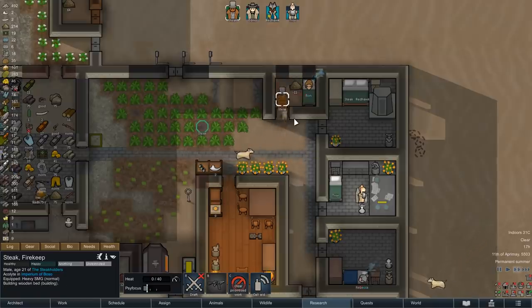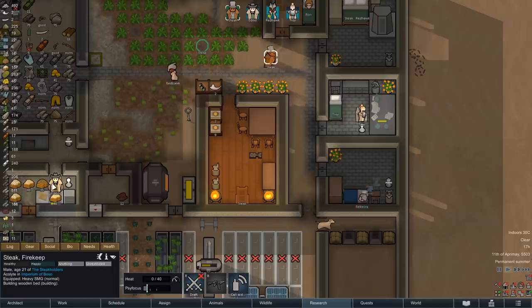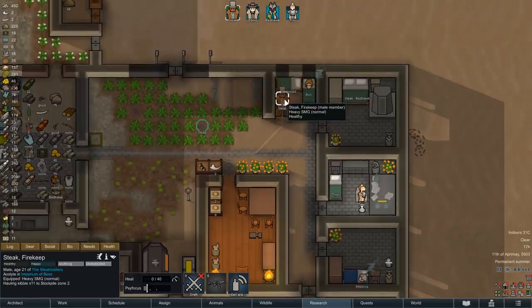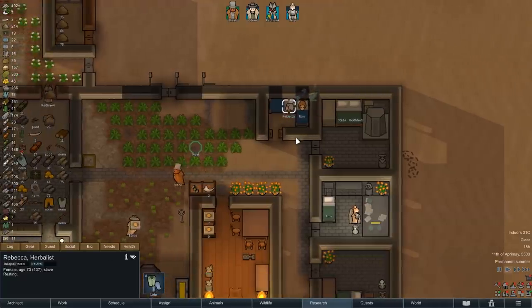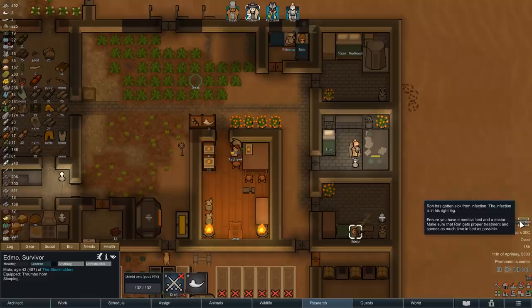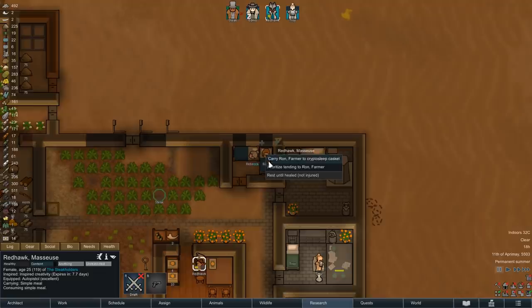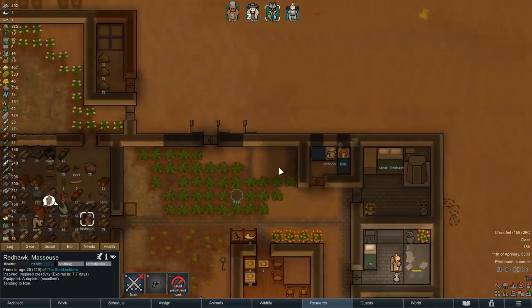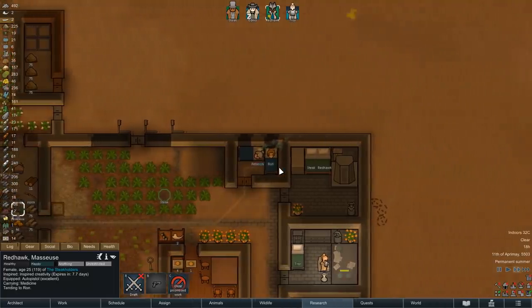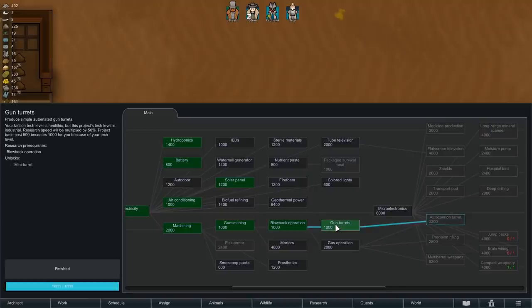Since it's getting late and Edmo will eventually want a place to sleep, we'll now also have Steak construct another bed. That way our two patients will have to share a very cramped makeshift hospital, but I think that's still better than sleeping out in the open. That decision is then also immediately punished, as one of the two rescued colonists gets an infection, and we are not leaving anything to chance here - this is a job for high-quality regular medicine. And while Redhawk gets ready to take care of a patient, we also finish the research of gun turrets, which means we can finally build some additional defenses.